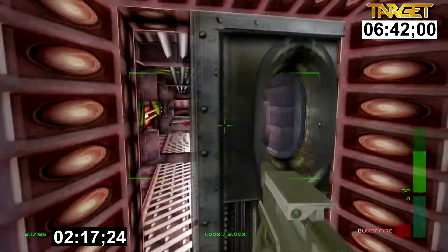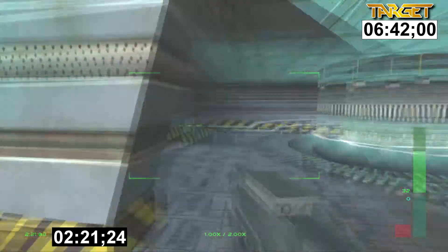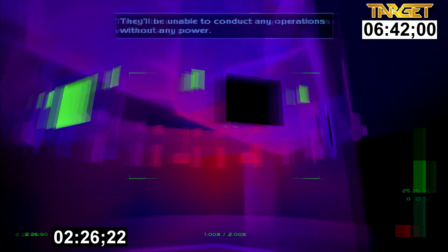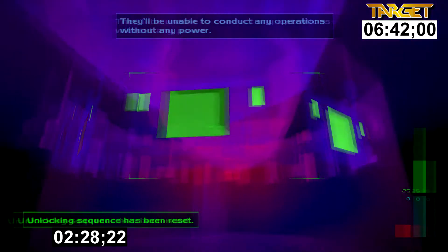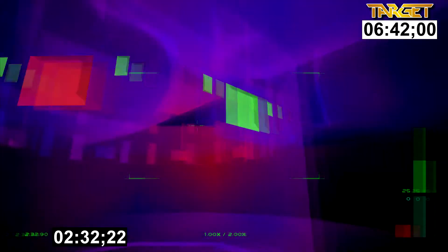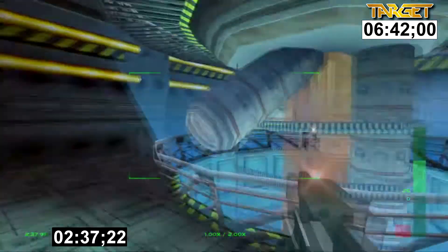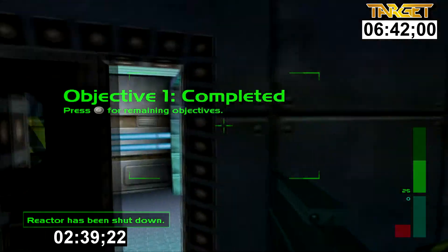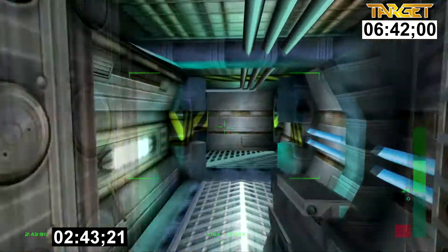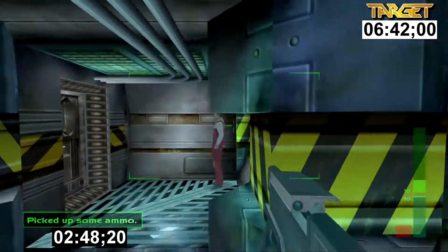We're now going to go down and complete objective one. We could have done this at the start of the mission but it's kind of on the way. Shoot the camera there and switch to your x-ray glasses — there are four of these little green buttons we have to press. Make sure you don't double press them because it messes things up. That opens the hatch down here which you can quickly run over and press. There are a few other cameras around this area but I just run past them — you have to be standing in front of them for quite a bit to actually set them off.